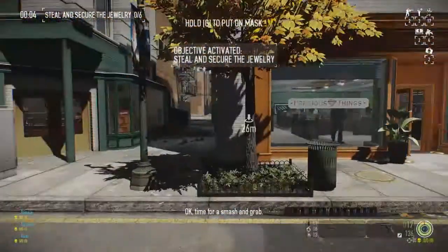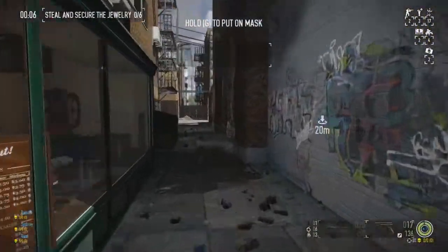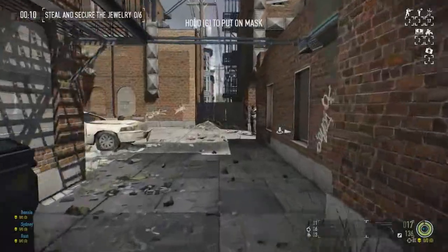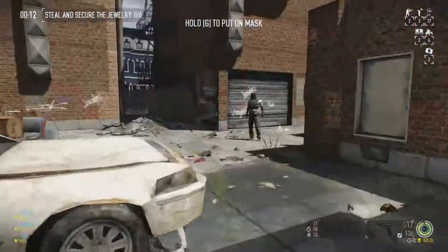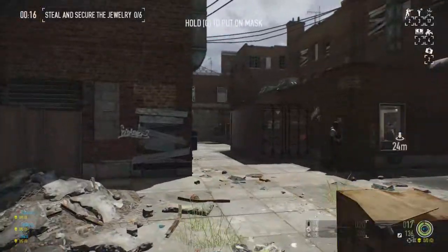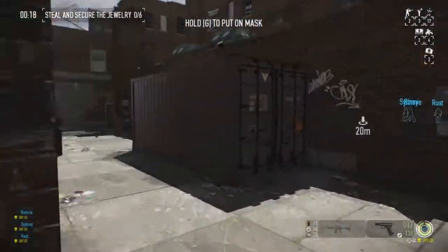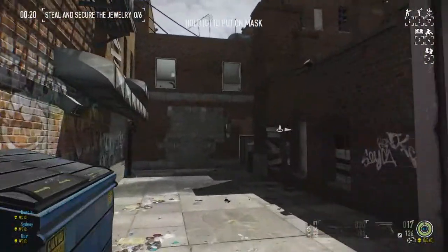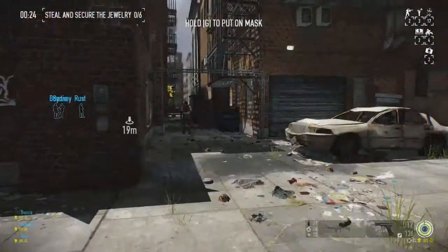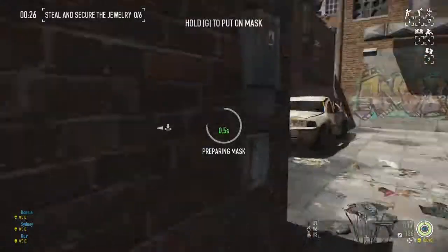Let's scout the place first — we've got one cop there. We can see our gun, and there's a crate in the way providing cover. We've got two cops, which means the last one will be inside sitting cozy. We can take out this cop down here.